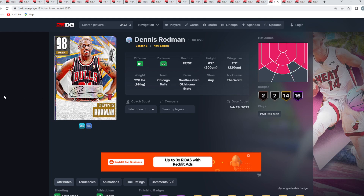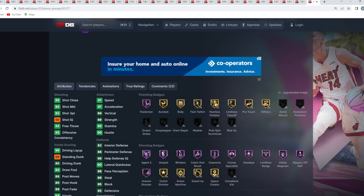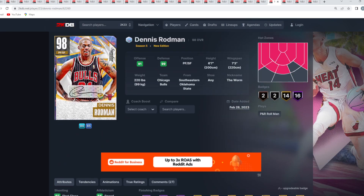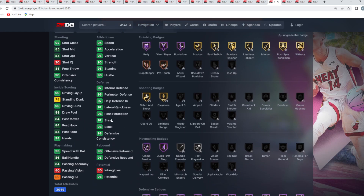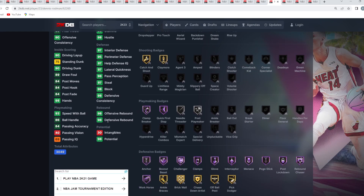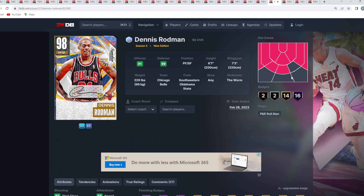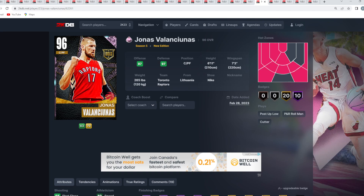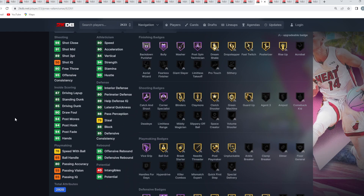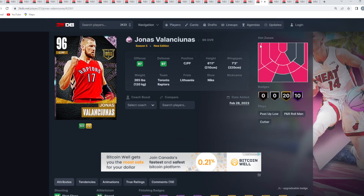At number 21 is Galaxy Opal Dennis Rodman. He's a better small forward than the past three guys because he provides something really elite: lockdown defense — 98 block, 97 steal, 97 lateral quickness, 95 perimeter, 97 interior defense. He also has Clamp Breaker, Quick First Step, and 93 speed with ball. Kaminga, Warren, and Granger are all very mid overall. At number 20 is Jonas Valanciunas — a decent budget center/power forward who can stretch the floor and play solid defense.